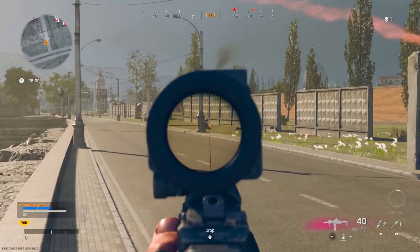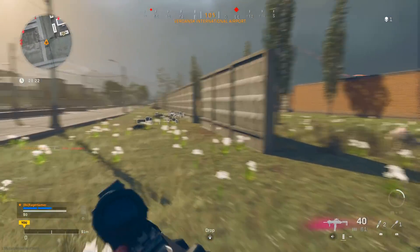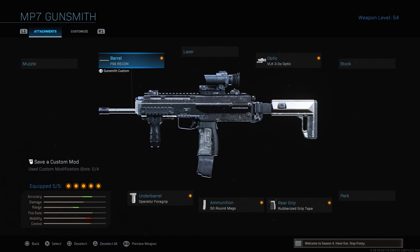People in the comments may confirm whether Cold War weapons like the MAC-10 or OTS-9 work — if so, use them; if not, stick to a Modern Warfare weapon to avoid having to redo the challenge. For the MP7, the recommended attachments are: the FSS Recon barrel for increased damage range, bullet velocity, and recoil control; the VLK 3.0 optic for magnification to see enemies at longshot range; the rubberized grip tape for improved recoil control; 50-round mags so you don't run out of ammo mid-gunfight; and the operator foregrip on the underbarrel to further improve recoil control.